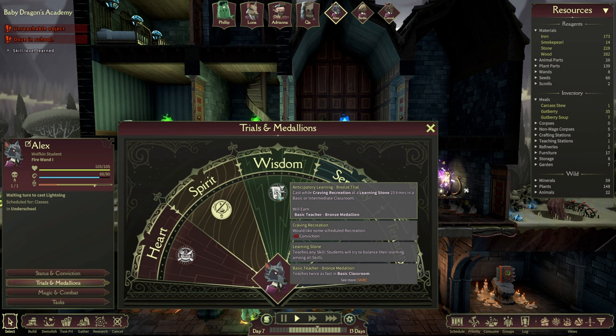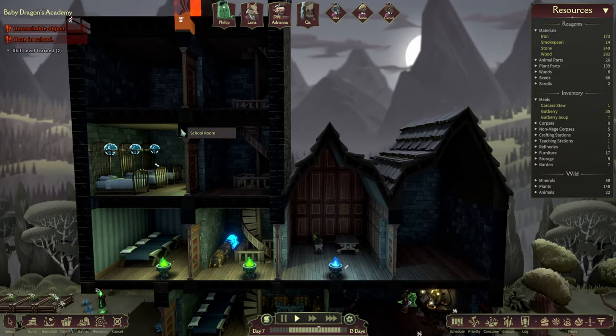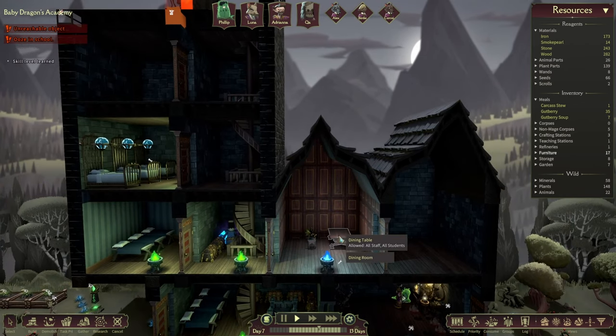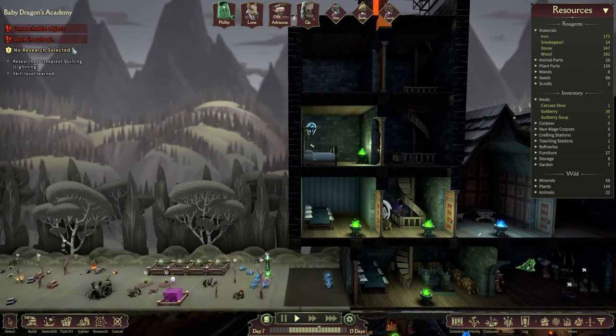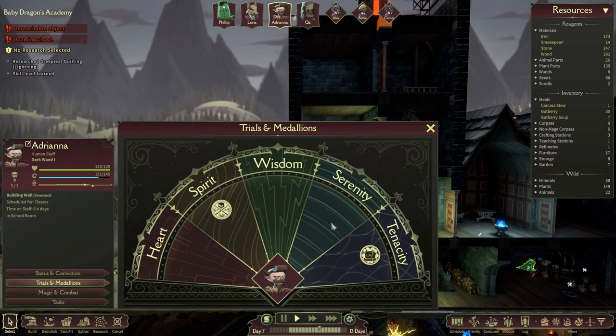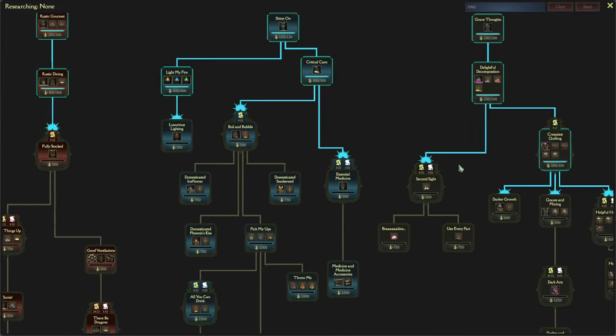Hmm, craving recreation — that's a little bit annoying as well. We have to cast wild graving recreation; we could starve them from recreation by blocking them from this room, but that also acts as our dining room. Well, research is done. Creepy guilting lighting — hold on a second, is that what I think it is?